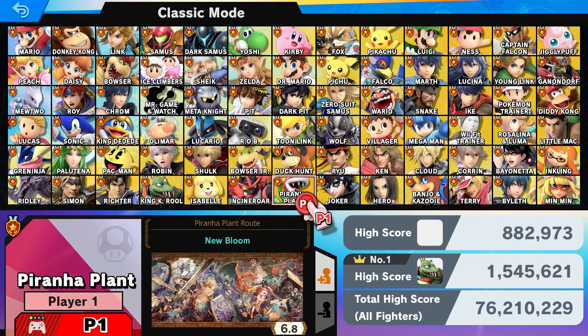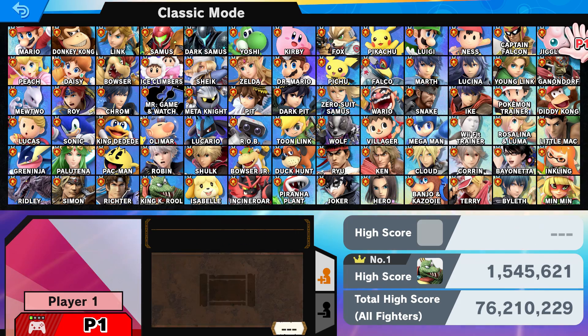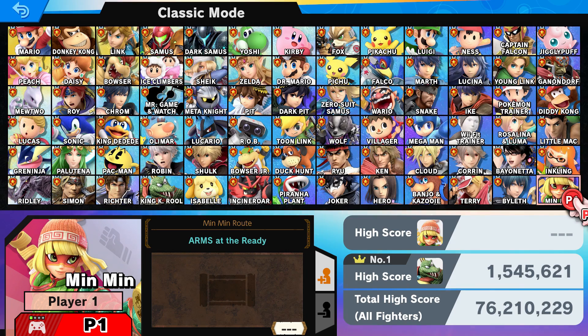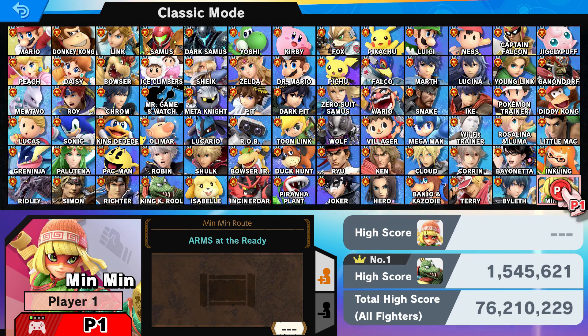I'm not sure where they're going to put the additional characters. One, two, three, four — I guess they're going to just make another row, but I hope they don't make a separate page like they did in the last game. I like it all on one page. As you can see, we have Min Min and she is the only one we have left to do, because we've recently finished the classic series. We are back with Min Min from Fighter's Pass season two.